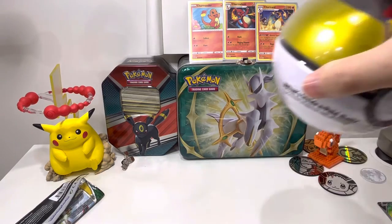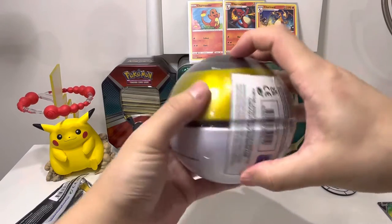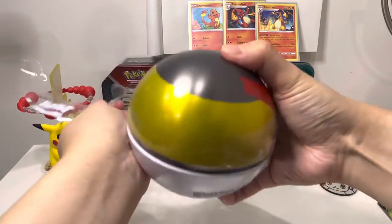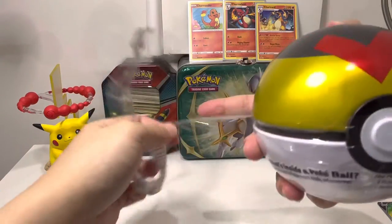Alright, on to the next Pokeball — I believe this one has the same booster packs inside. Let's call it Chilling Pain because I never get anything in Chilling Reign, and we've got Evolving Skies again and Fusion Strike.